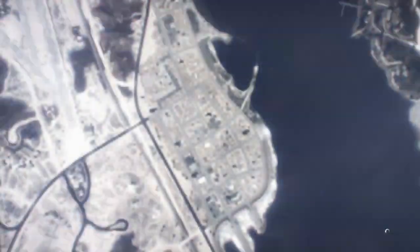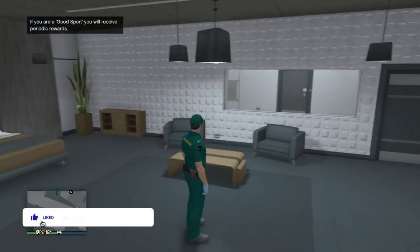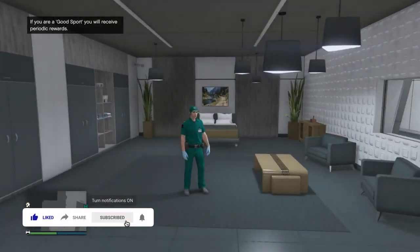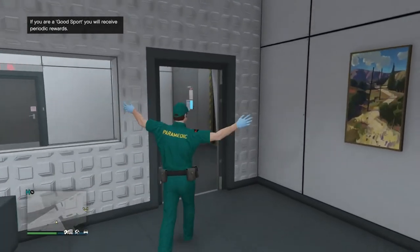Now you're loading into another session. We just loaded back into an online session and as you guys can see, we got the paramedic outfit. Now you guys can head to any clothing store and go ahead and save this outfit.